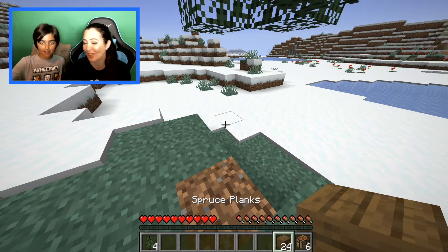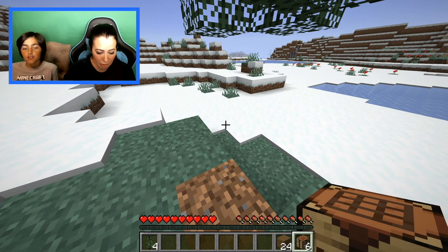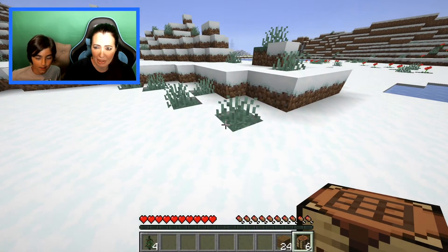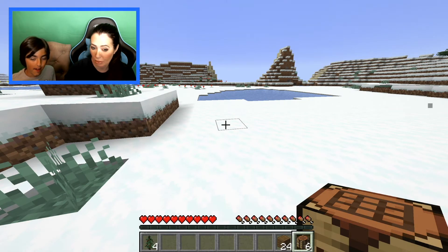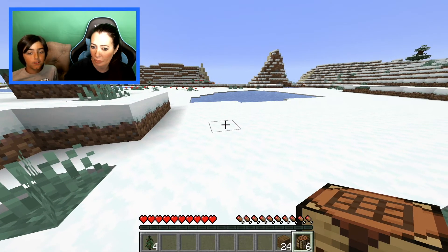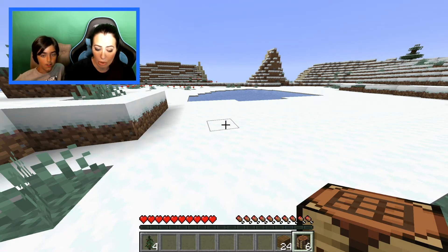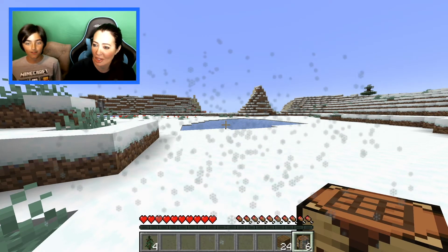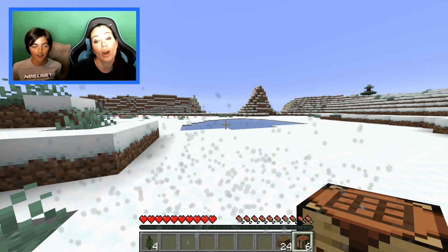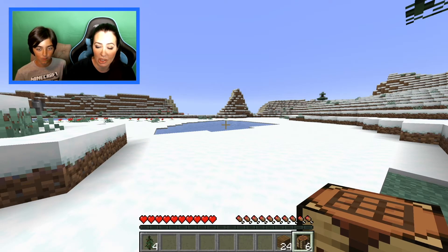Scroll to the crafting table — scroll in the world. Go forward. See the black outline? That means you're close enough to break it. Look towards the ice — that blue stuff. If it's not black outlined, you can't hit or break it. It starts snowing.